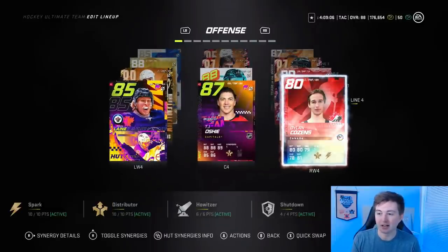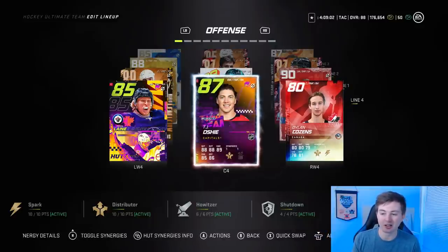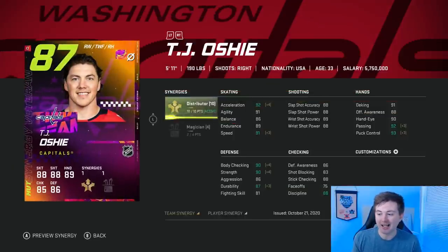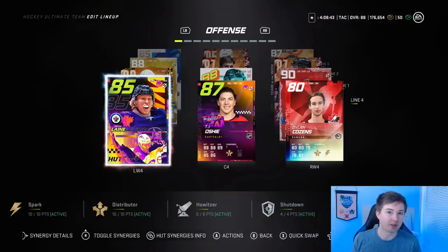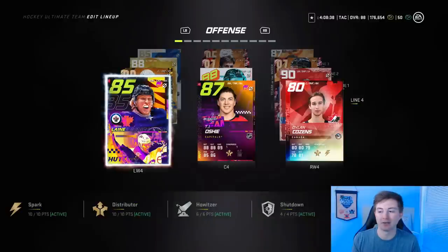Kind of in my price range. Fourth line, you got 80 Cousins — he's just there for his energy. Oshie there was one of the cards you get for free, 87 overall. You might be wondering why he's on the fourth line — he hasn't been very good for me. Laney there with him is my cover choice card. He's got a really good shot, it's 90, but other than that he doesn't really have much going for him, so that's why he's on the fourth line.